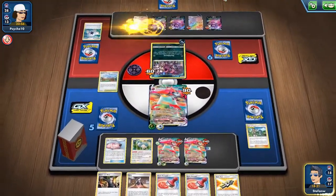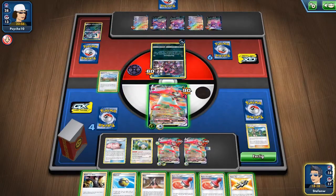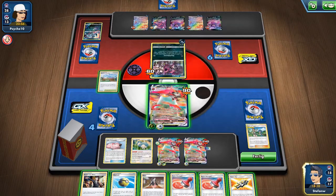How do we get our Orbital line out? We have a Quick Ball and also use Turffield Stadium, which can drop us down to one, two, or three cards in the late game and help us out a lot.